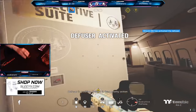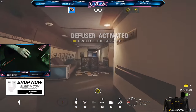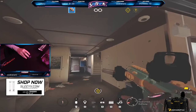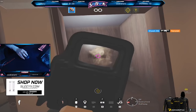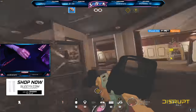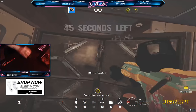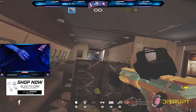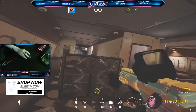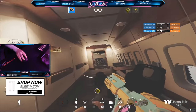I recommend you play on Plane on Bomb for your T-Hunts. The reason I like Plane so much is because of how the map is shaped — it's basically a giant hallway. When you plant the diffuser, you only have two directions to worry about: in front of you or behind you. This is really helpful for learning your sensitivity and will get you warmed up very fast.